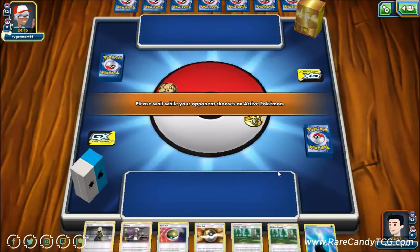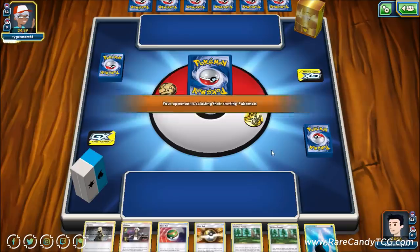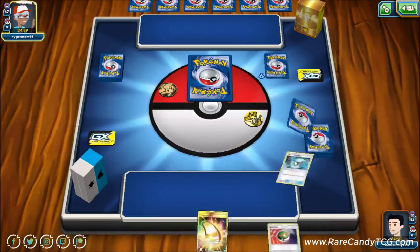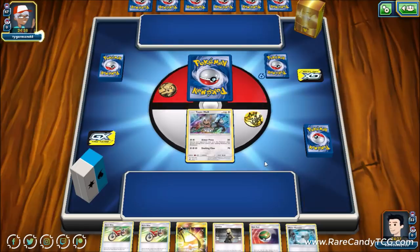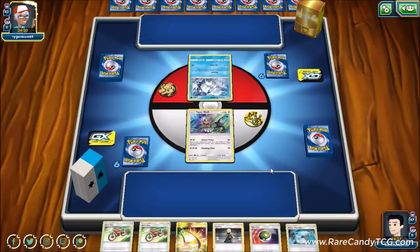Into game two: our opponent has a Pikachu deck box but we're not sure if it's actually Pikachu-Zekrom. We start with a Type: Null, have Nest Ball and Cynthia ready — decent opening. Looks like our opponent has Alolan Vulpix, so probably not Pikachu-Zekrom. Could be Gardevoir, Buzzwole Ninetales, or Zoroark.